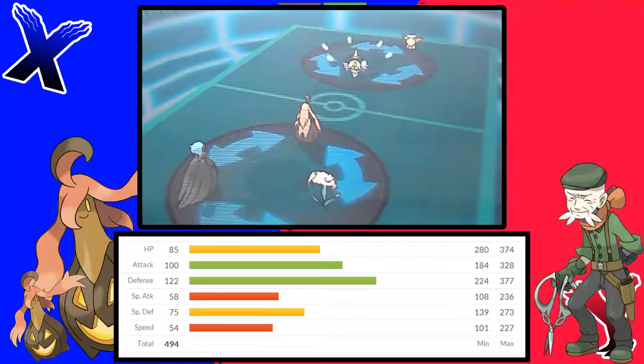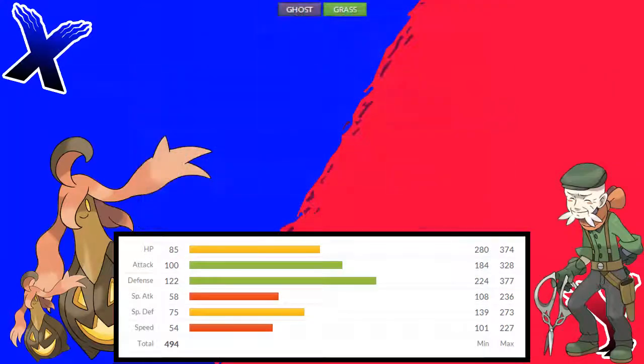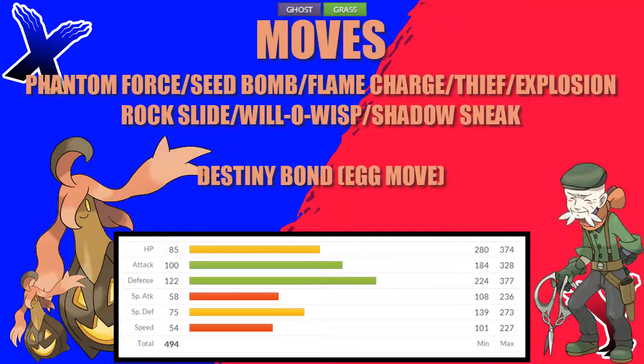What sets Phantom Force apart from other 2-turn attacks like Fly and Dig is that it breaks through Protect and King's Shield. This allows Gorgeist to really put the pressure on Pokémon like Aegislash who rely on King's Shield or Protect. If you want more STAB, you can go for Seed Bomb, which really helps take care of Rock, Ground and Water type threats. If you're worried about Gorgeist's slow speed, you can give it Flame Charge — it helps counter Grass types that might try to wall it or Ice types that might try to attack its weaker special defence. Thief works really well with Frisk and a consumable item, allowing you to steal the enemy's hold item and use it for yourself, which can be devastating. However, Rock Slide isn't STAB and doesn't have perfect accuracy, so I wouldn't recommend it.